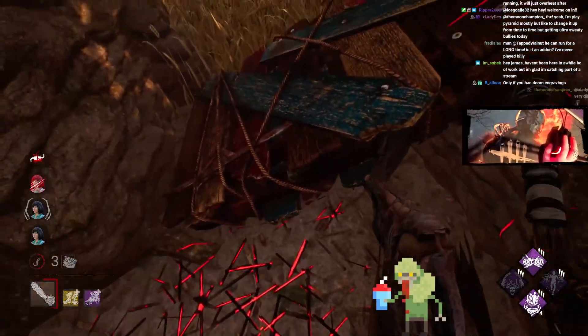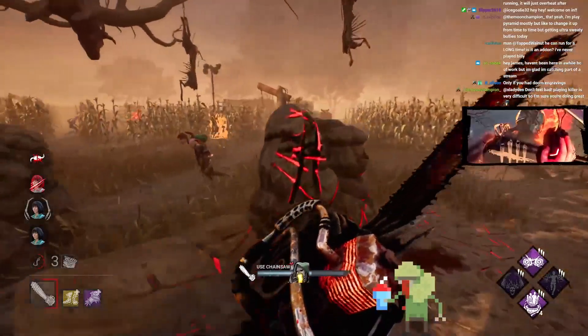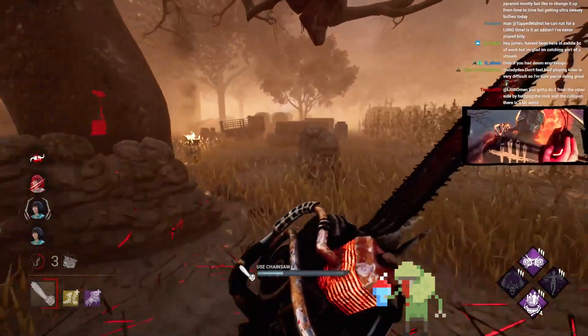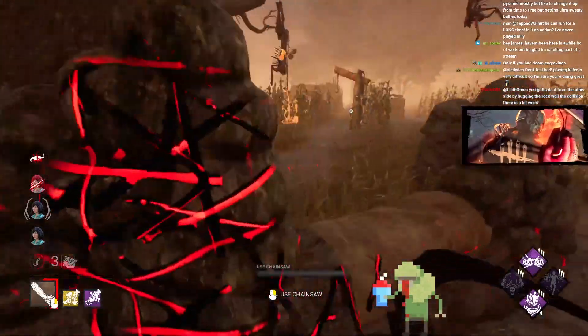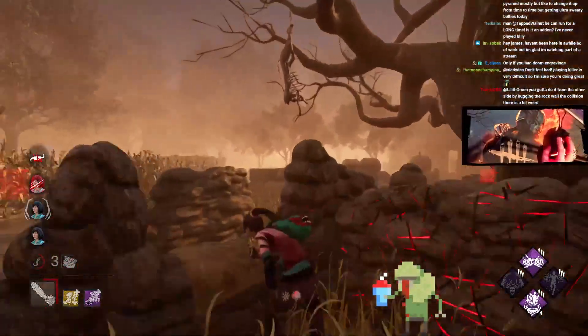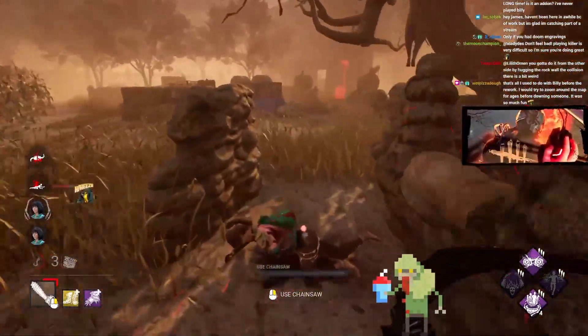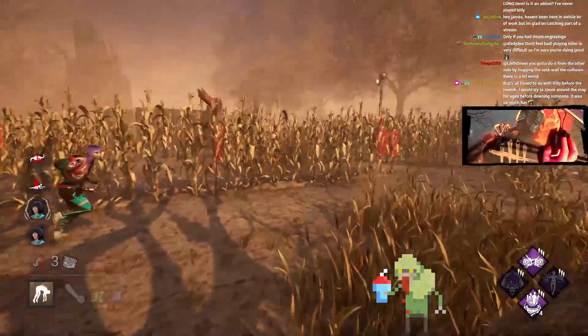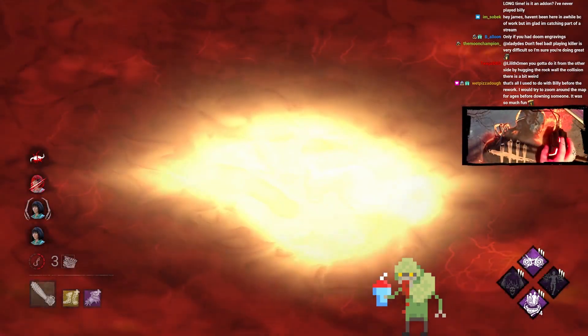If I had engravings, that would have been a guarantee down. She's still looping, she's still going for it. If it's like hacking the rock wall collision, that's a bit weird — you can do it from the other side as well. It does also kind of depend on engravings. That's what I see with Billy before the rework — try and zoom around the map for ages before downing someone. That timing seemed a little bit early to me, but fair play.